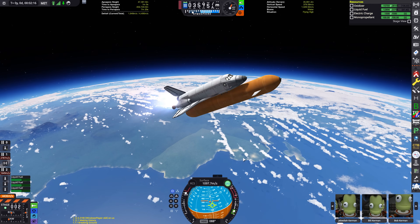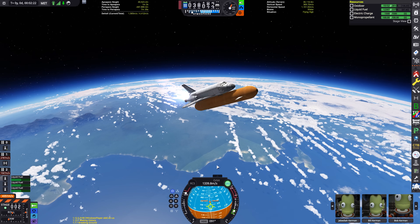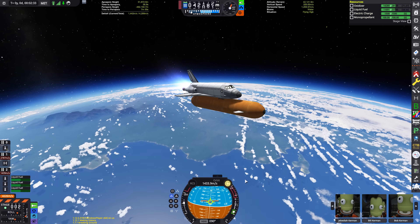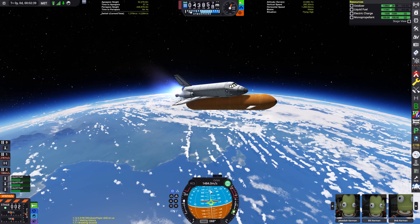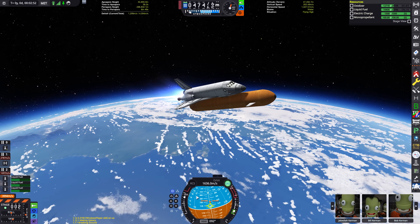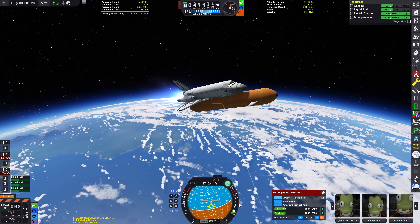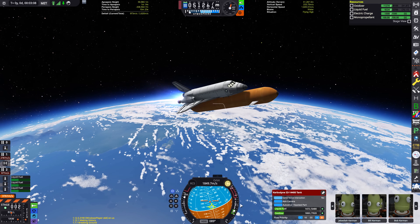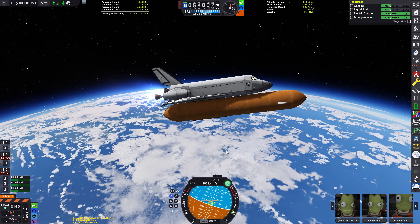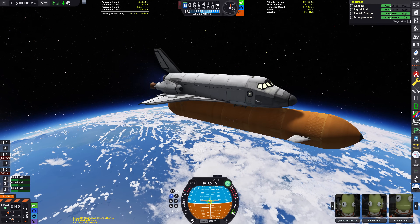Just then, with the detachment of the SRBs, the shuttle naturally pulled the external tank around and started flying atop it rather than below it, which isn't super accurate to the flight profile of the NASA shuttle — though there's no point denying it at this stage. This thing does have some pretty major design points that differentiate it from NASA's vehicles, and I know I'm going to get called out in the comments unless I address them quickly.